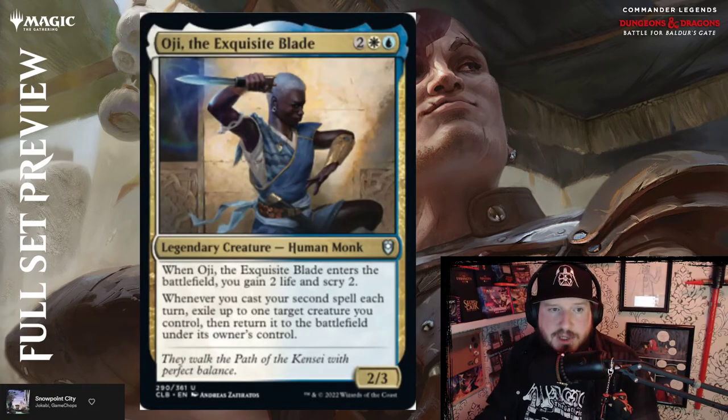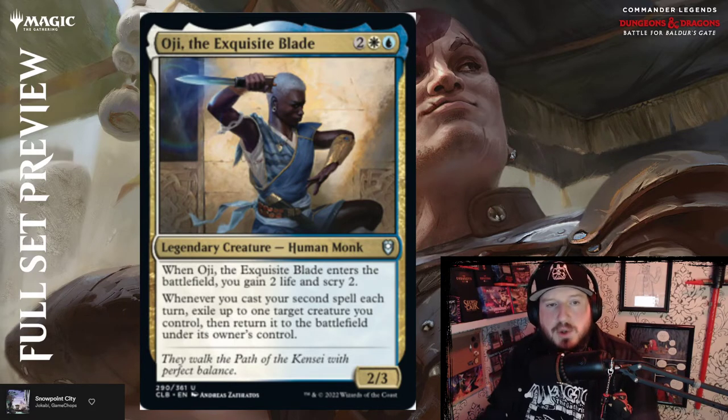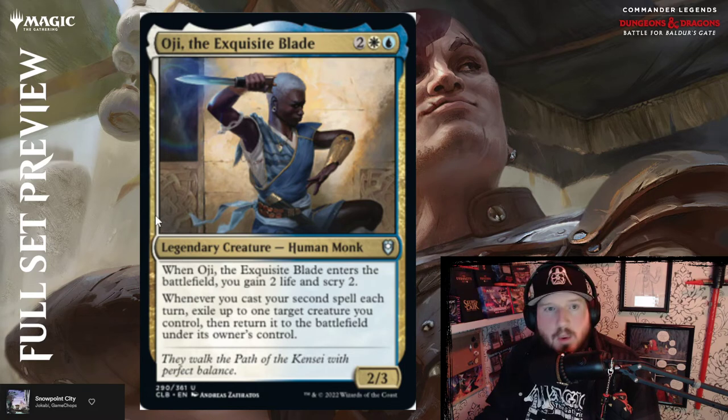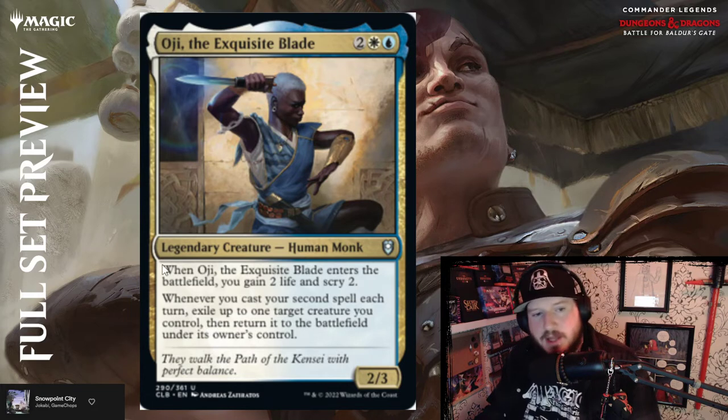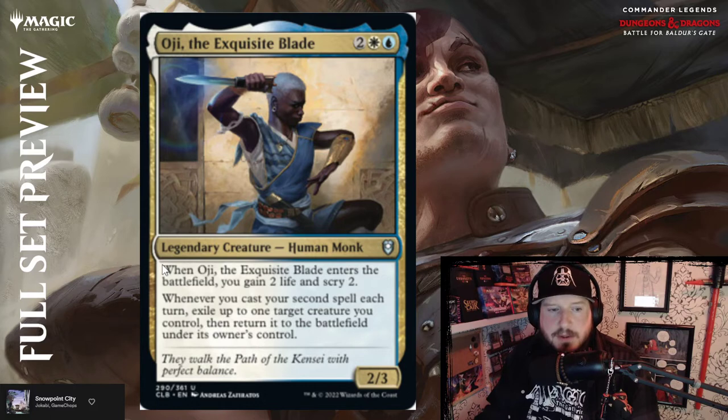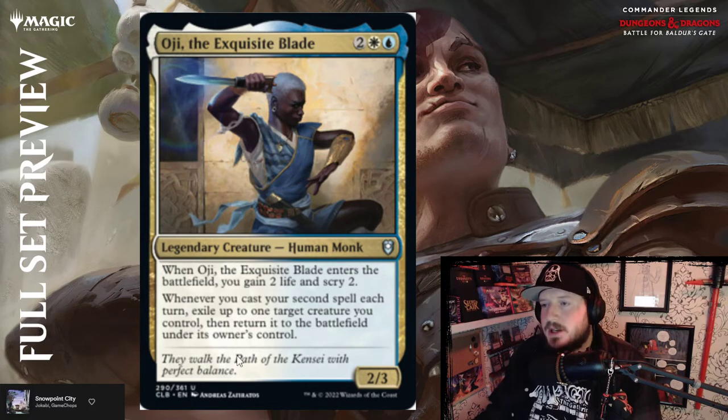We've got Oghma, the Inscribed — two, white and blue, you get a 2/3 Human Monk legendary creature. Why would you give a monk a knife? When Oghma enters the battlefield, gain two life. Whenever you cast your second spell each turn, exile up to one target creature you control, then return it to the battlefield under its owner's control — so it's cantrip blink. Pretty fun.